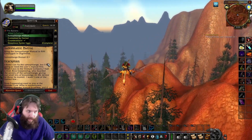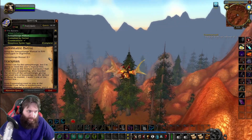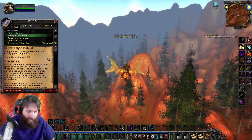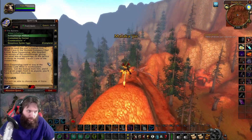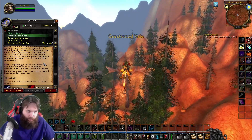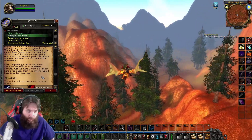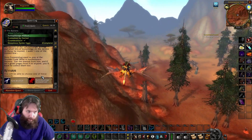Here's another quest — Samuflange Manual. Bring the Samuflange Manual to Really Greasy Gob in Orgrimmar. I think I can fix the Samuflange, but I'm going to need the user's manual first. When I was in the Venture Company, I had a rival — Boss Copperplug — who hoarded the secrets of the Samuflange, giving out small bits of knowledge to those he trusted. I wasn't one of the trusted few. Boss Copperplug used to stay at the Boulder Lode Mine in the northeastern Barrens. Get the manual from him, and if he's given pages to anyone, you'll have to collect them too.